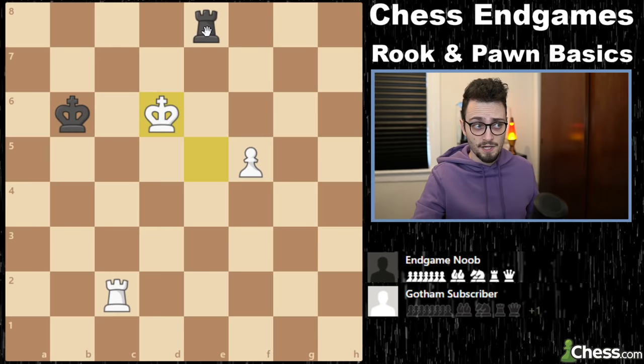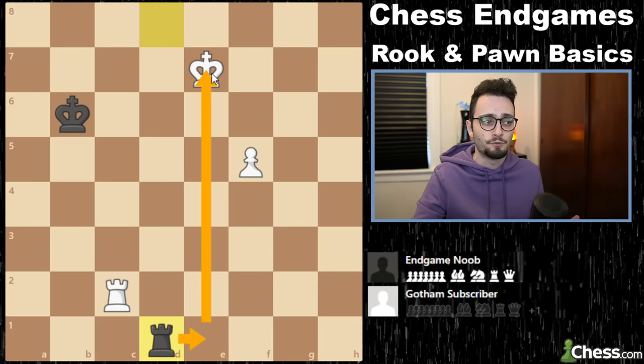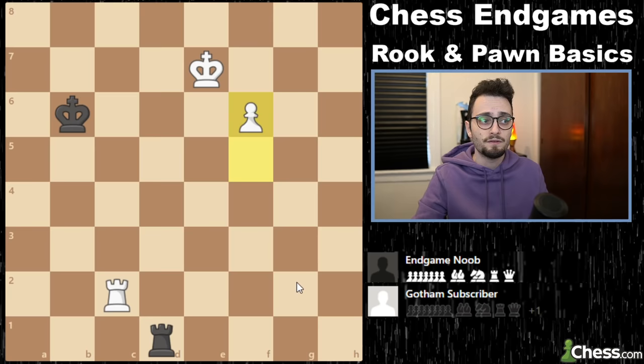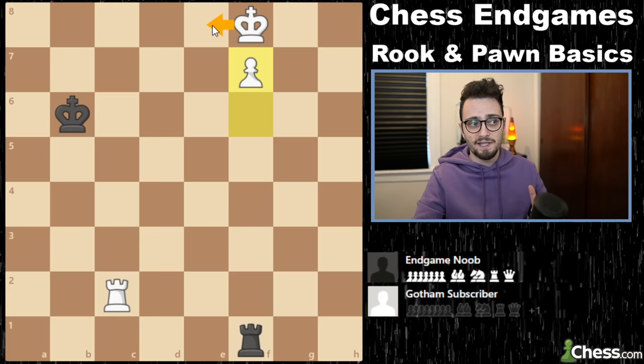You can also go here, threatening to push. If black gives another check, notice that you've now zigzagged and the rook cannot check you anymore. If the rook tries to hit you from behind — this is called a backward defense, a backward check — you will push your pawn. Let's say black checks you; you don't want to necessarily move in front of your pawn. You can go here, then push, and now there is a technique to avoid getting hit by so many checks and winning the game.